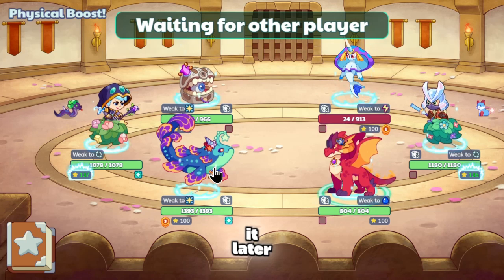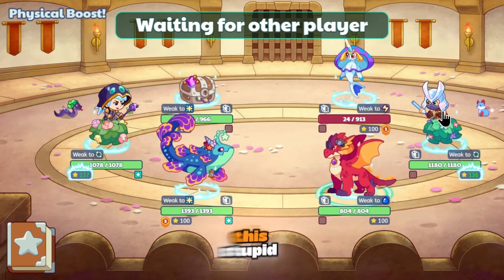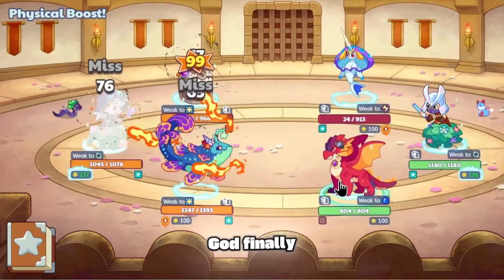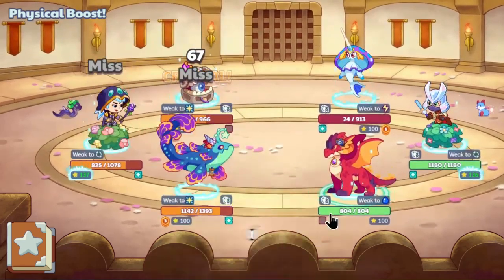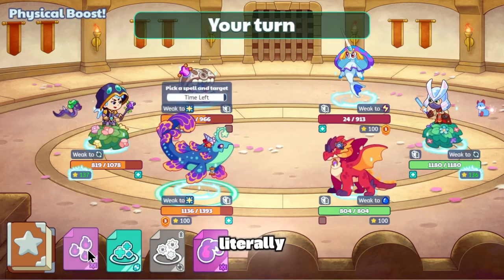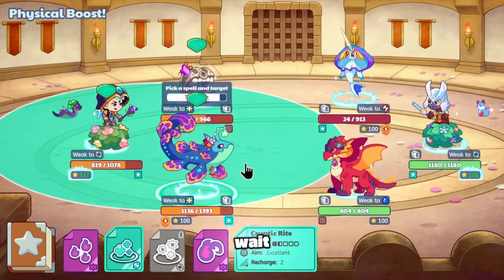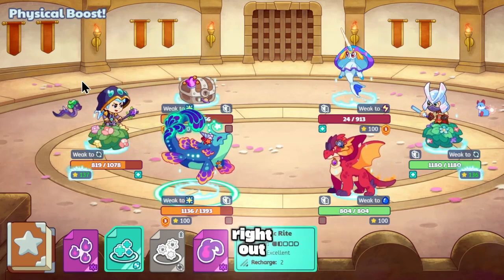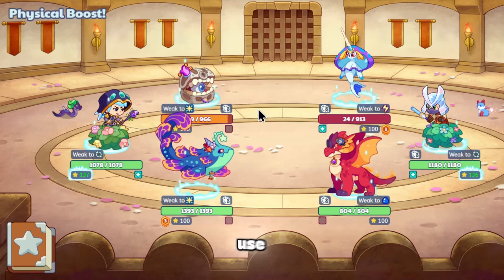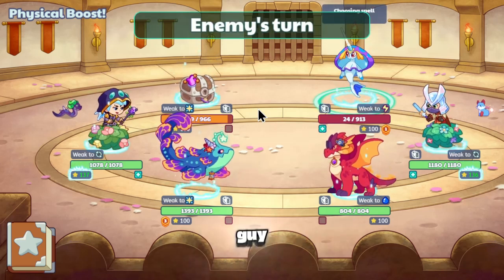Maybe I'll just use it later — oh my god, this stupid guy is not going now. Oh my god, finally — you took your time on that. Okay, it's the perfect chance to use Cryptic, right? This is a pretty dumb move, not gonna lie, but I don't care — just use it. It's gonna annoy this guy.